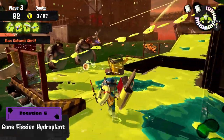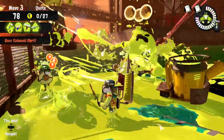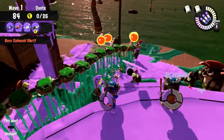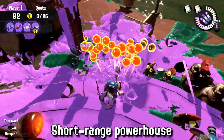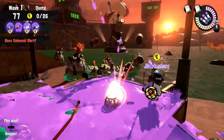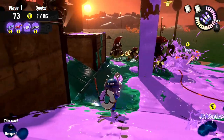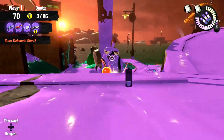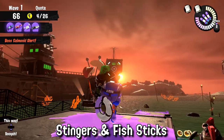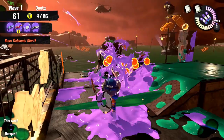The final rotation is on Gone Fission Hydroplant again with the Luna Blaster, Flingza Roller, Splatana Stamper, and the Jet Squelcher. Luna Blasters are your short-range, shotgun-like blasters and a favorite for a lot of players thanks to their ease of use. Opposite to usual blasters, they're a lot better at short range and dealing with hordes, and it's a lot harder to get overwhelmed with one. It deals 200 damage with the direct shot so it can handle all bosses, but as usual for blasters they excel especially against Fish Sticks and Stingers. Feel free to play more open with the Luna Blaster but remember to help clear lesser Salmonids.